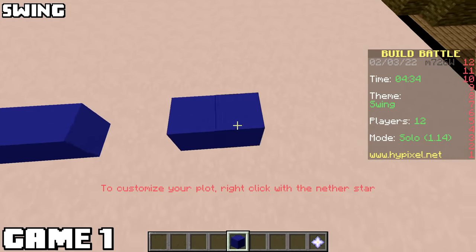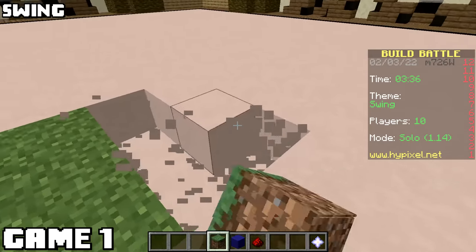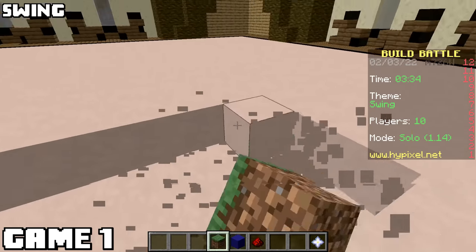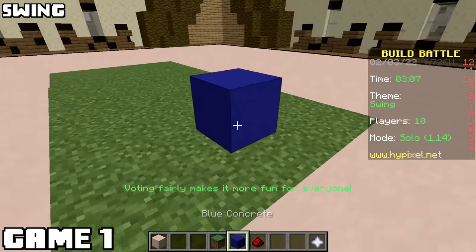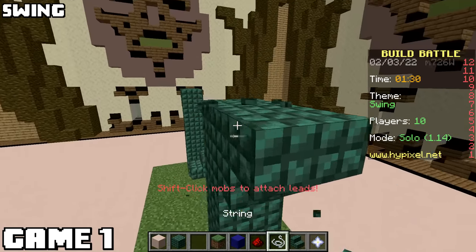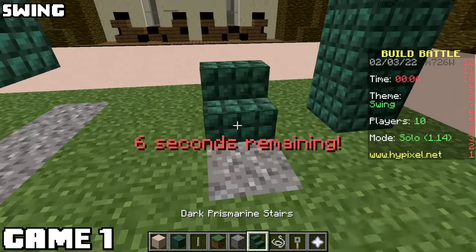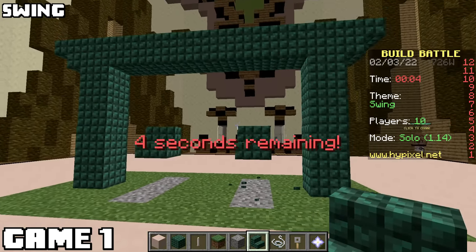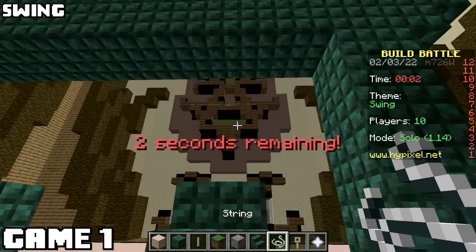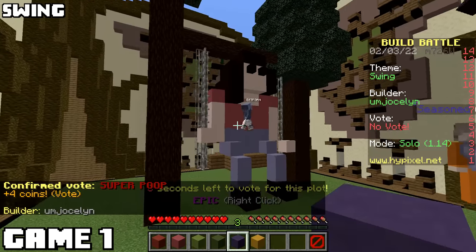Game one, the theme is swing. Like most game ones of all my hundred series, I was very inexperienced. After two whole minutes, I've made some grass. I put in a basic swing shape with prismarine because I panicked. You and I both know this looks terrible. In five minutes in my first game, I built a swing in the most basic sense of the word. I came in dead last.